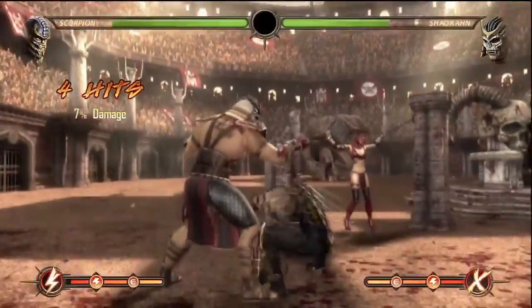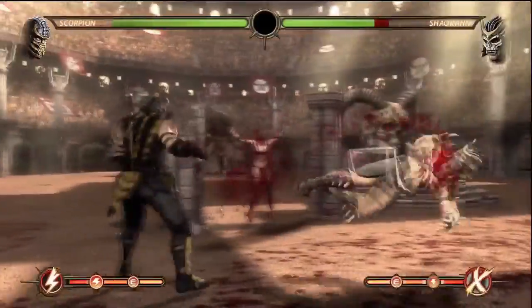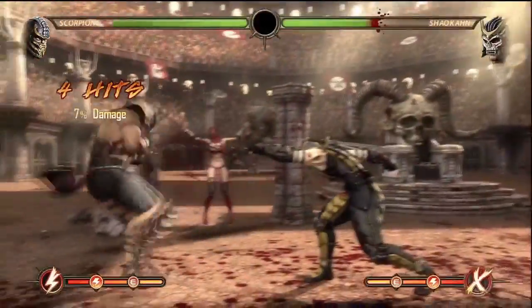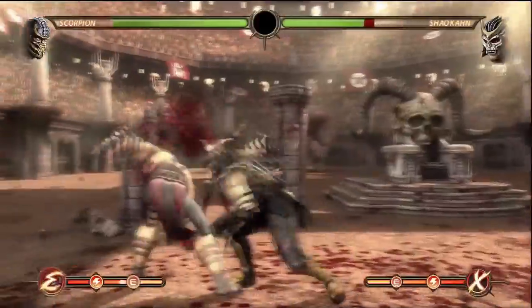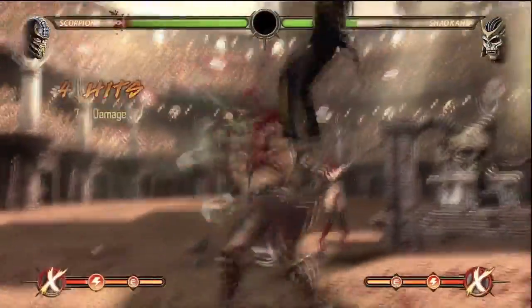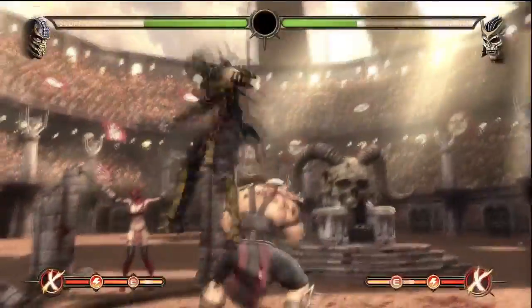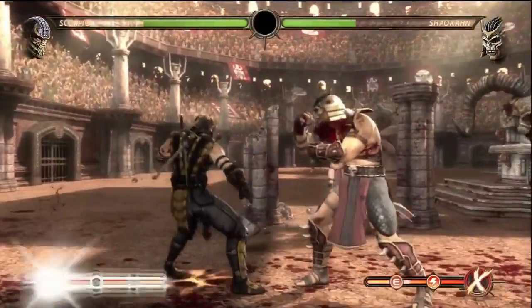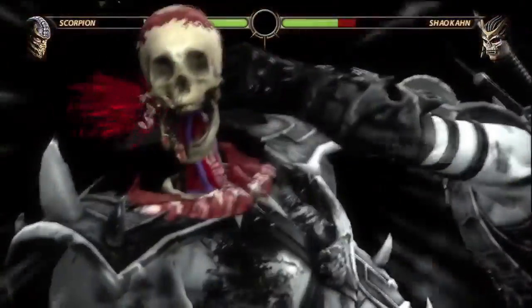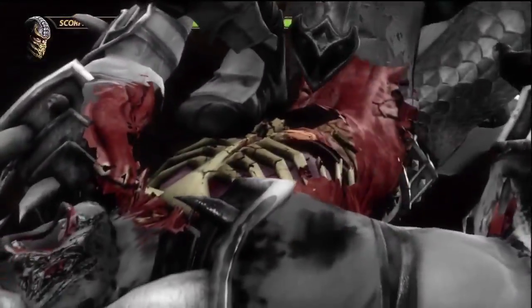Once you jump behind him, follow up with the spear and you'll pretty much have a three-hit combo. You'll have to worry about him attacking you — of course you'll take some hits, so pay attention to that. You can use your X-ray if you have a chance. I think I follow up with the X-ray once I get the chance. And remember, don't be too nervous about it — don't lose your groove. Just wait until he makes one mistake, jump behind him, and follow up with the spear.